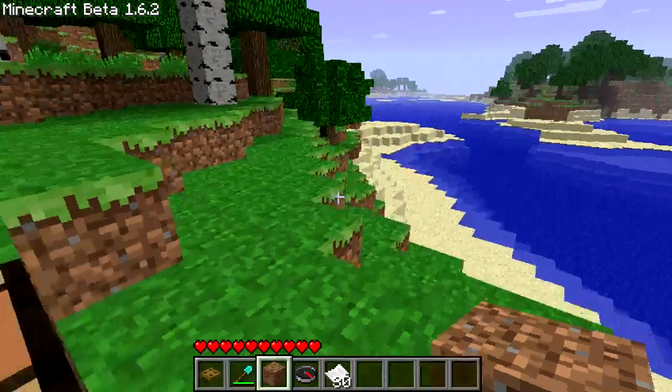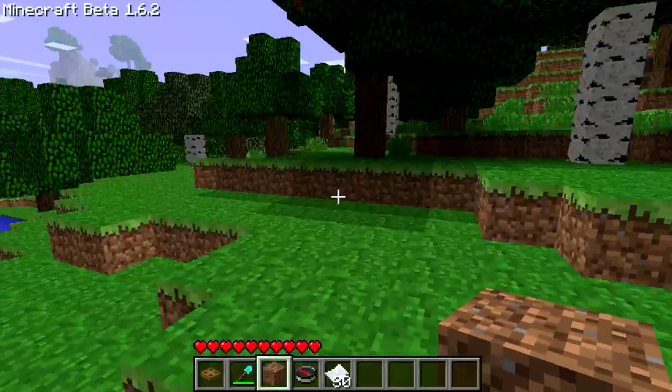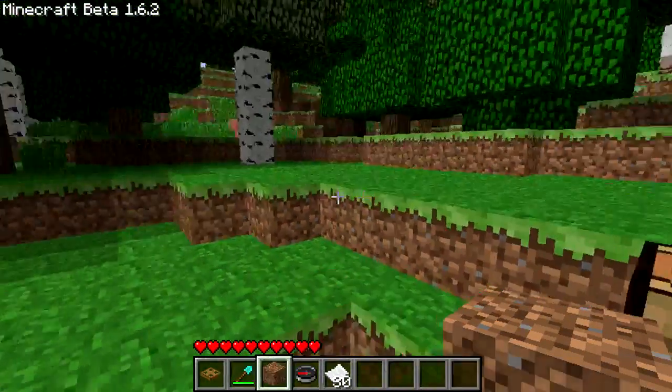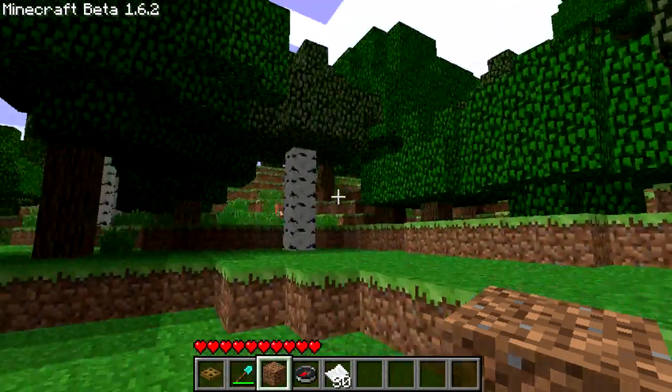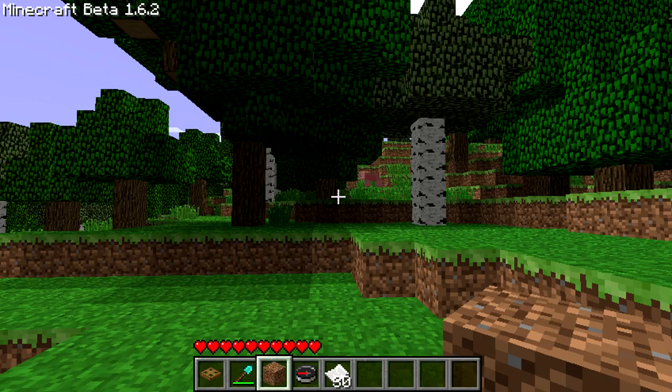Hello guys and welcome back to the Beta 1.6 update news. The next feature that's been added is a map — every time you walk along with the map open, it updates and uncovers areas so you don't get lost.